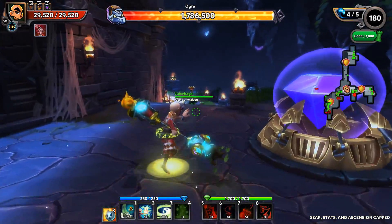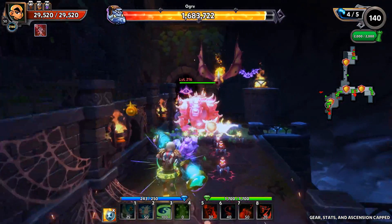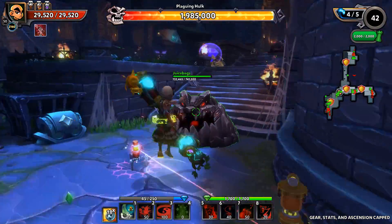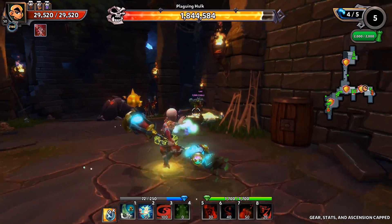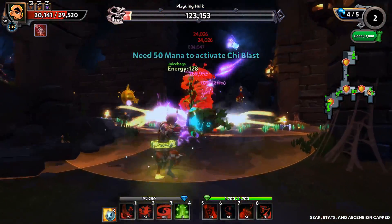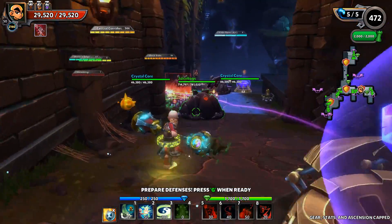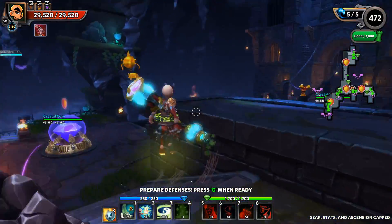We got an ogre — ogre down. We got a plaguing hawk as well and that's in that far lane. Flyers look good. We've got a few yellow defenses on the map now. Let's just come put a hurting on the plaguing hawk, and there we go. A couple more flame bar upgrades and here comes wave 5 — 472 mobs, quite a few mobs on quite a large map. That reflect beam put some work in that time too, holy smokes.